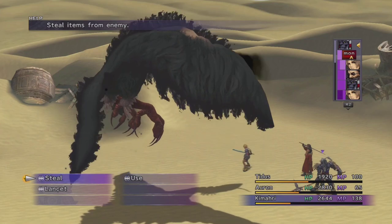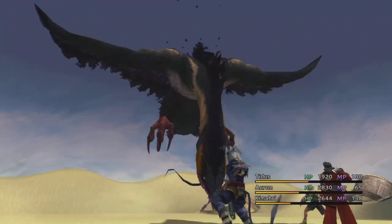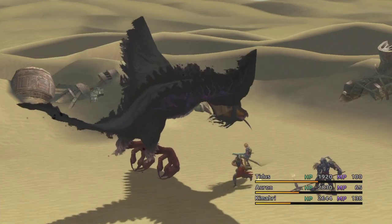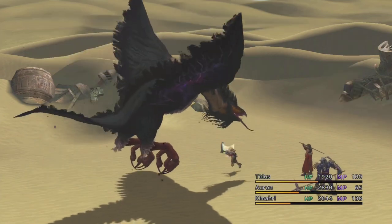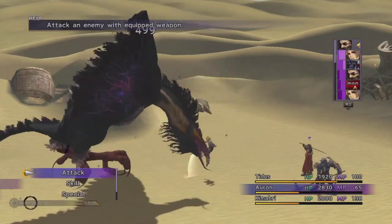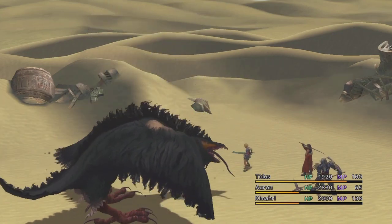In terms of what you can steal in Bikanel, this is one of the best enemies to steal from because you can steal smoke bombs, which are the grenades that inflict darkness. They do about 750 damage, so 750 damage plus guaranteed darkness unless the fiend has an immunity to it — that's a pretty powerful thing to have. You steal them three at a time on a rare steal, so you're going to build them up very quickly. That's going to be a nice item for Rikku to do her damage with, and it does even more damage than the first Zu we encountered.